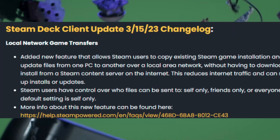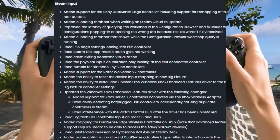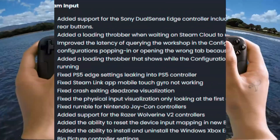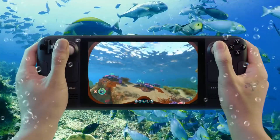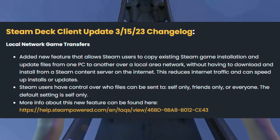What's up deck-heads, welcome to another Steam Deck news video. We have a massive Steam Deck client update for you guys. This update brings stuff like local network game transferring, a more advanced HDR option, and support for the Sony DualSense Edge controller, and so much more. Hit the like button and let's get right into this video.